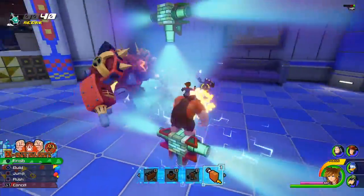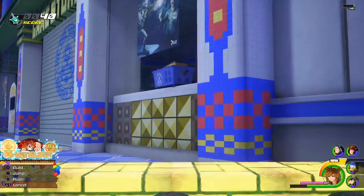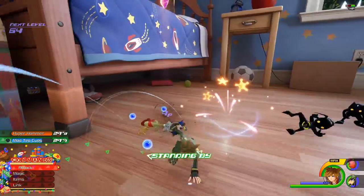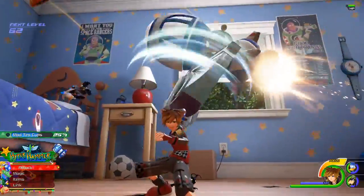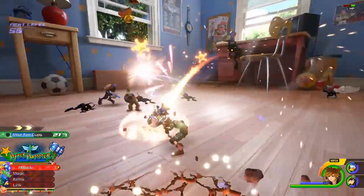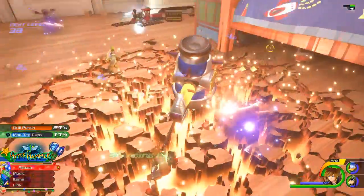There's also the return of the spectacular Link specials, which tag in guest characters like Wreck-It Ralph, Ariel and the adorable sprites from Dream Drop Distance. And even in those moments where you can't trigger some dazzling animation, there are plenty of Keyblade transformations to activate via continuous attacks, like the Hyper Hammer that has a rocket for a mallet, the spinning twin yo-yos, and the spell-flinging Mirage Staff.